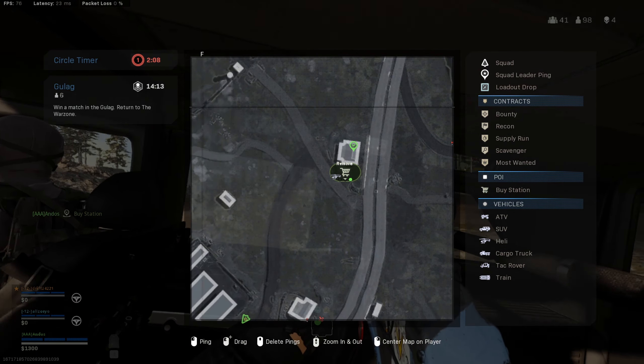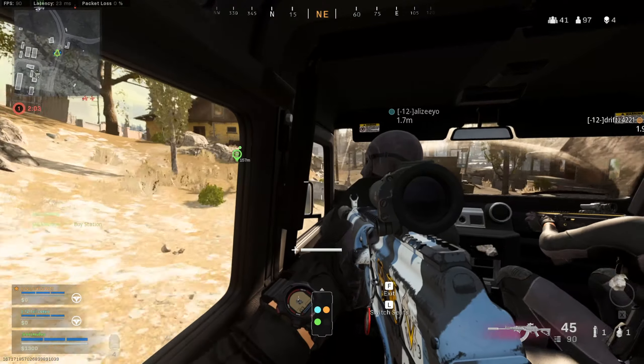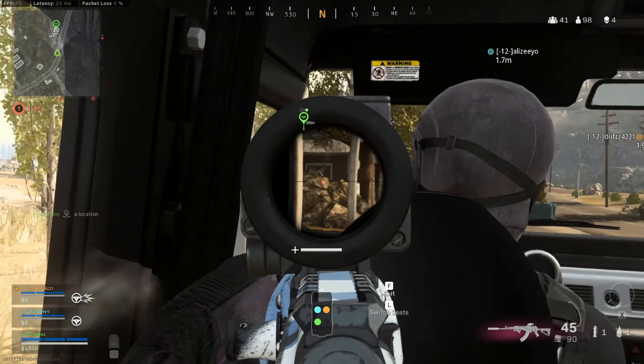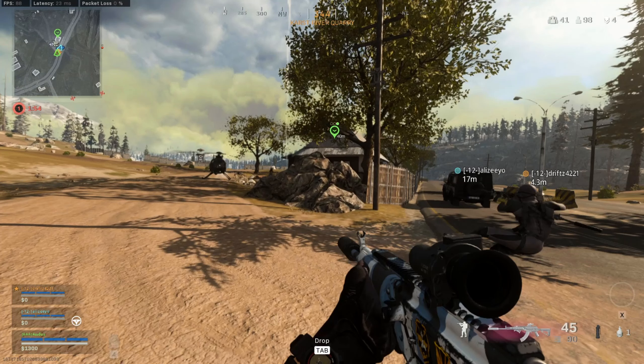Right now we spot this helicopter and we're going to push this team. A general rule is you want to push teams as fast as possible early game — push teams where they don't have loadouts or they're trying to buy someone back from the gulag. When exiting vehicles, the number one rule is try to exit the vehicle when there is cover nearby. I see a lot of people get out of vehicles out in the open — it's no good.